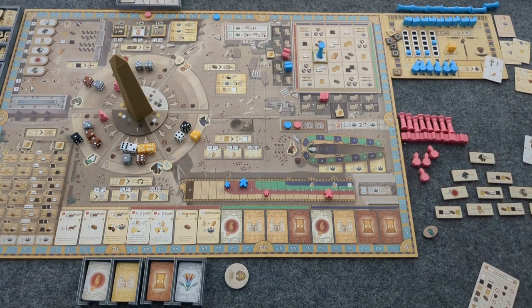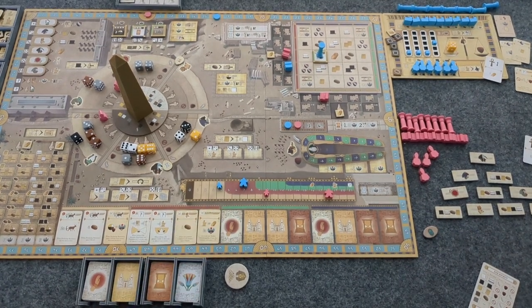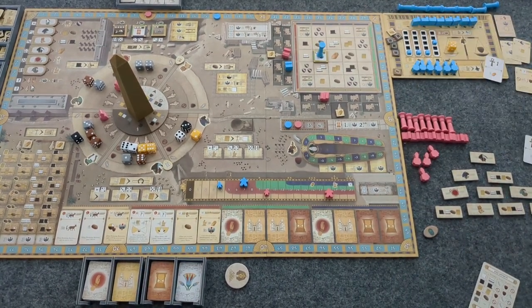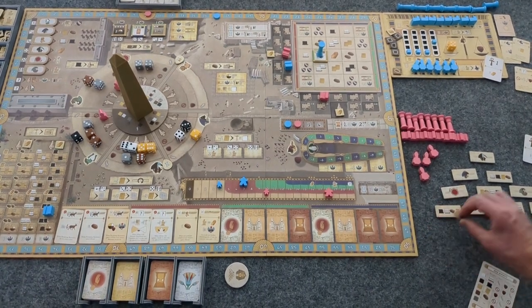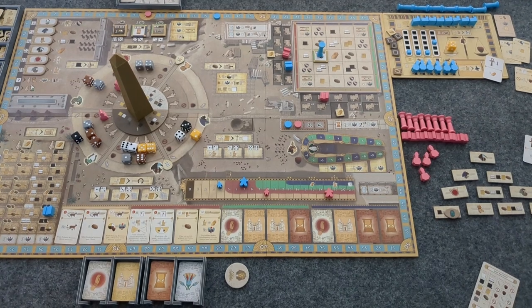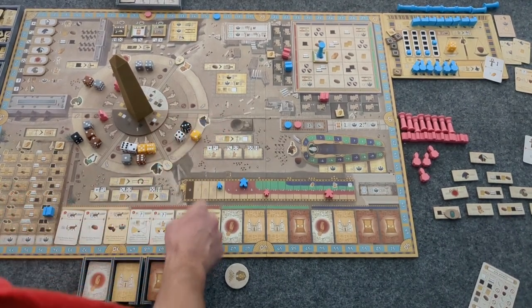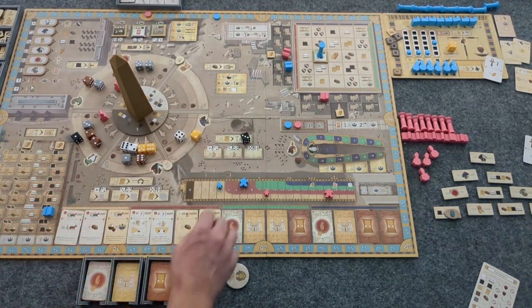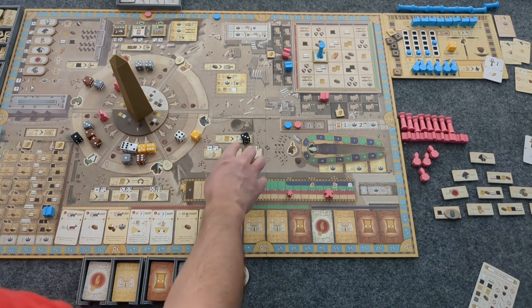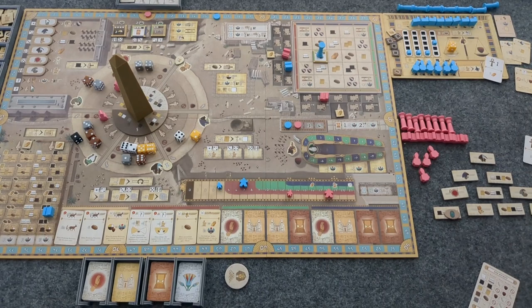Highest black die — we have this 3 and this 1, so obviously the 3. They're doing a Bastet action, taking a 3. Their population will increase by one, two, three, and they get one scribe. I might as well build my statue.